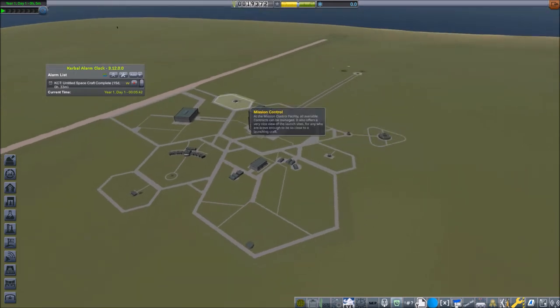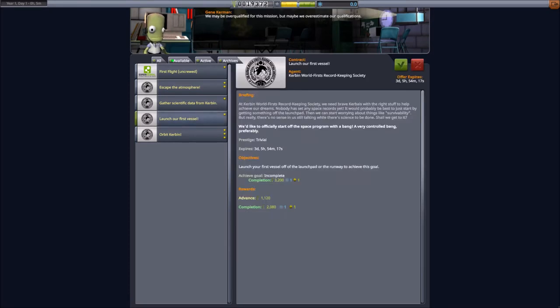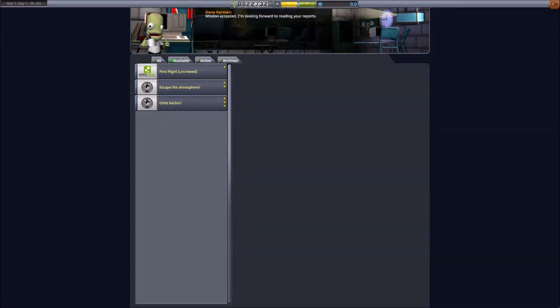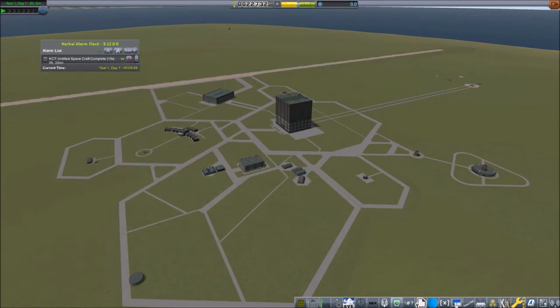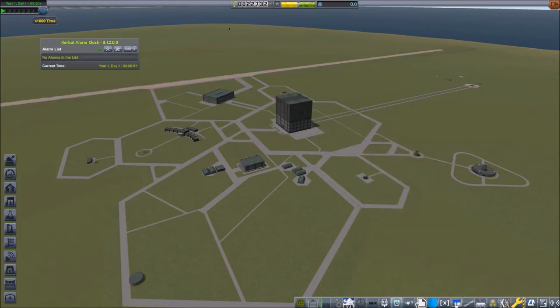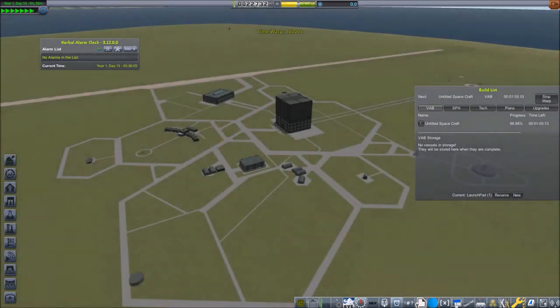It takes 15 days, and I almost forgot something. Something seems to be a little bit wrong here but I think it is still functioning. Anyway, we can take up to two contracts — we have five available. Out of those five, of course, we can launch our first vessel and gather scientific data from Kerbin. We have taken our two contracts to gain some funds from what we are going to do. The Kerbal Alarm Clock mod already shows us that it will take 15 days for our very simple rocket to be complete. Let's remove that alarm and warp to complete — there it is, ready.